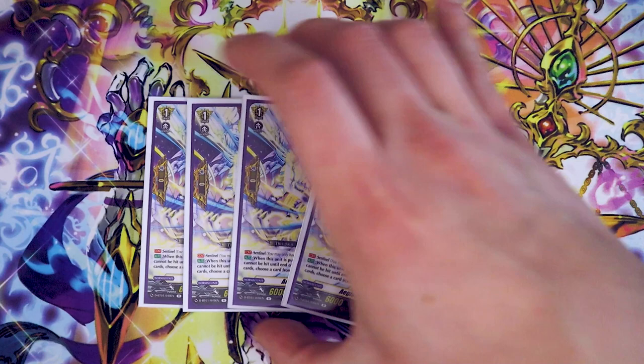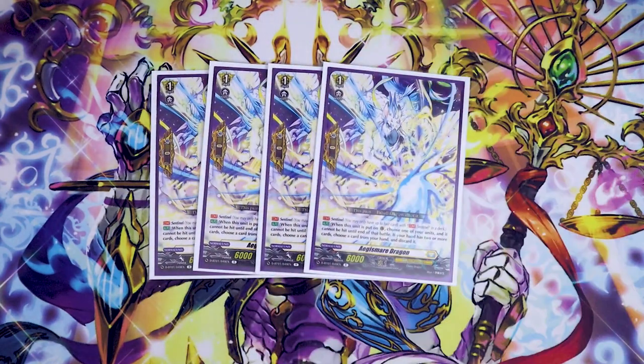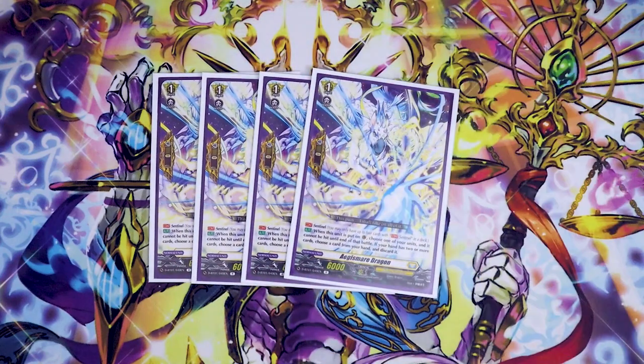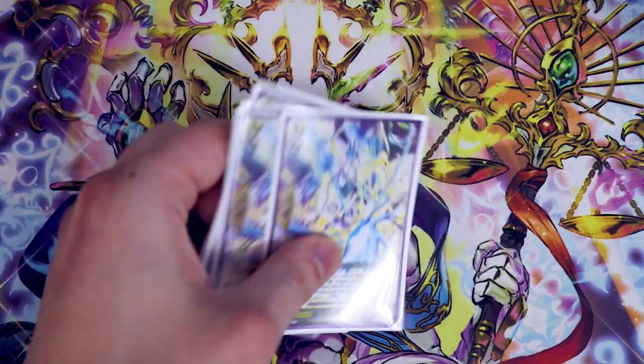We've got our PG, Aegis Mirror Dragon — the better PG from the trial deck ones. It's the one where if you have two or more in your hand you have to discard, but if you have one or less in hand when you place it down, you do not have to discard for the PG effect. Better PG — run the better PG if you can.